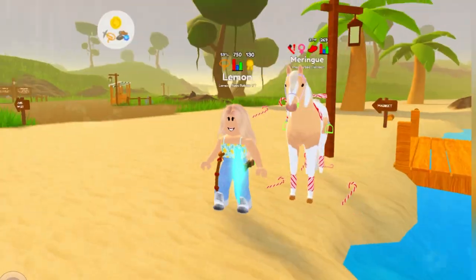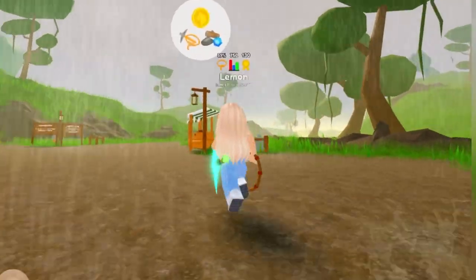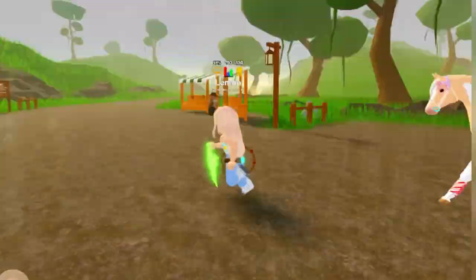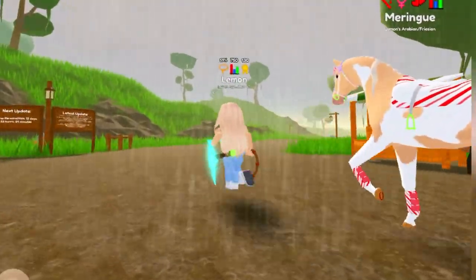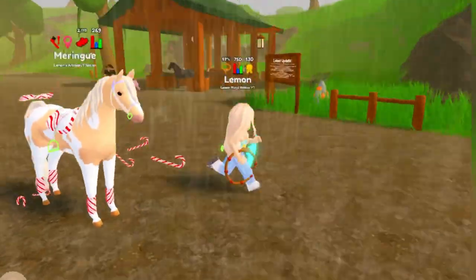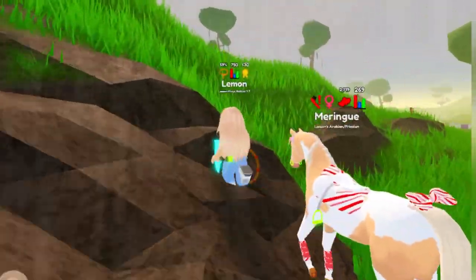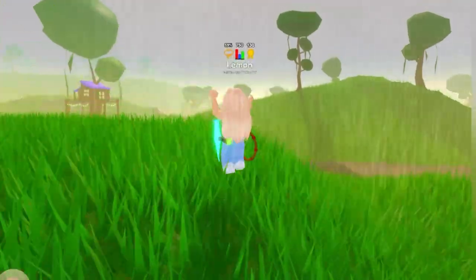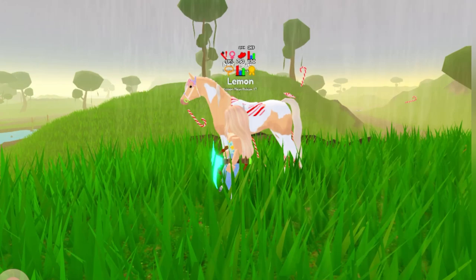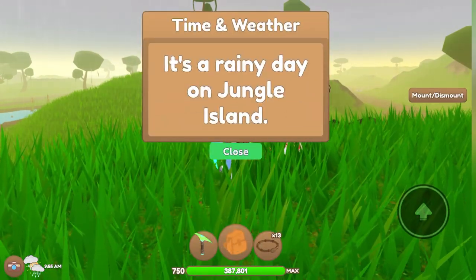It just started raining on Jungle Island — here's the rain! It's very rainy, pouring. My horse and I are getting wet. I named my horse Meringue, by the way. Here is some of the rain on Jungle Island. We've seen the clouds and we've seen the rain. The rain actually looks kind of peaceful here on Jungle Island. It now says it is a rainy day on Jungle Island.